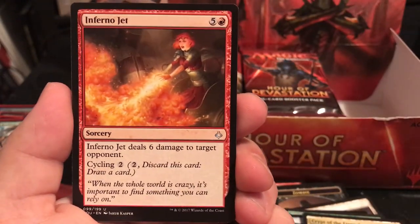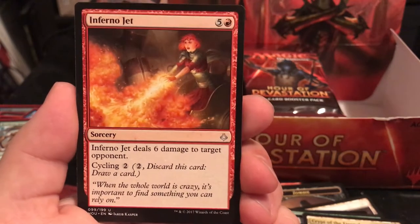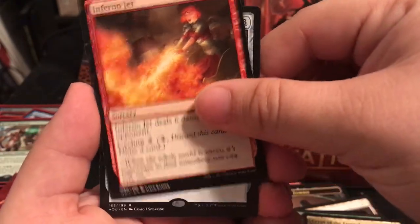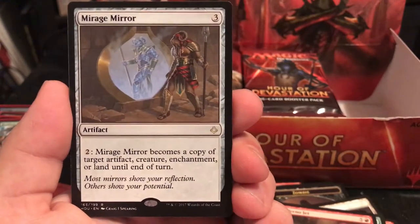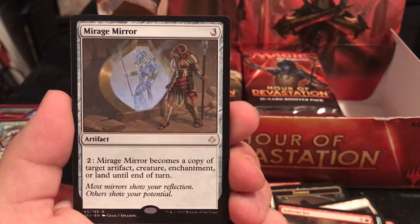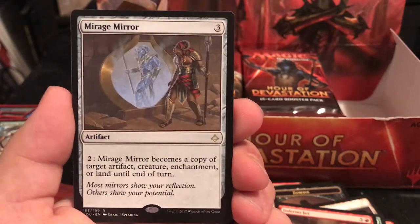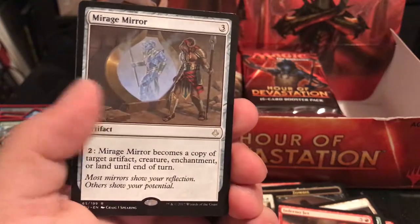Inferno Jet is a 6-cost sorcery - deal 6 damage to target opponent. That's an endgame burn right there. The rare is Mirage Mirror - an artifact for 3, pay 2 and Mirage Mirror becomes a copy of target artifact, creature, enchantment, or land until end of turn. The fact that it can copy a land isn't bad at all.